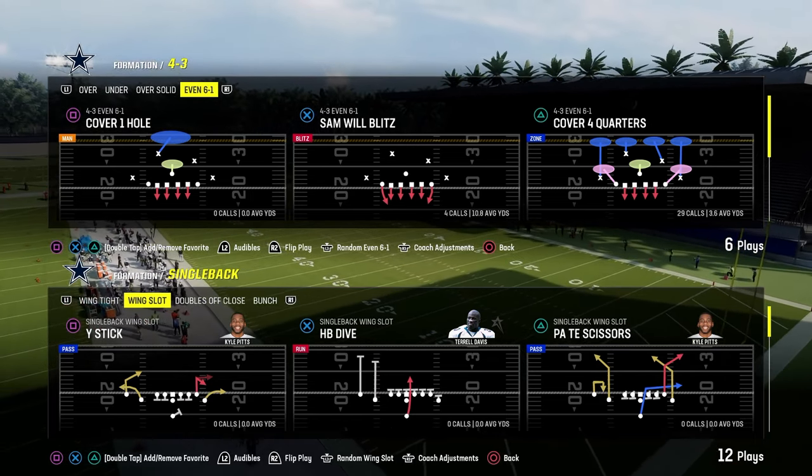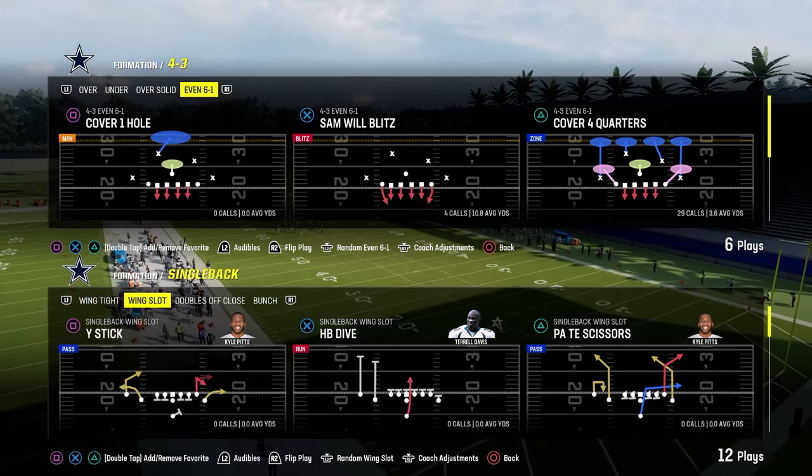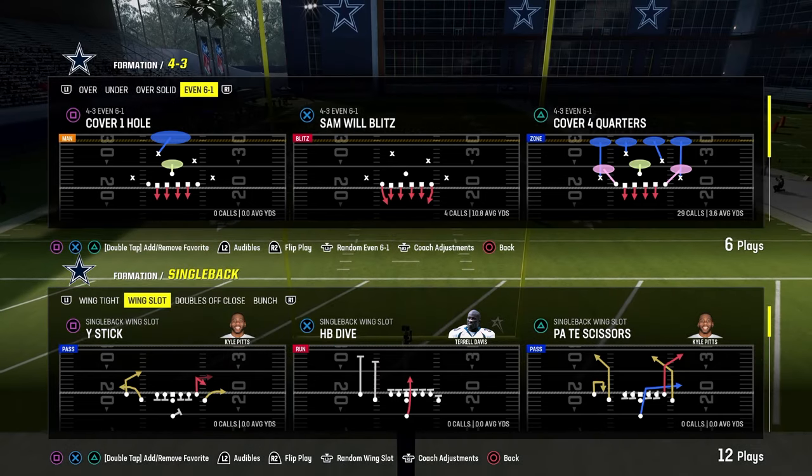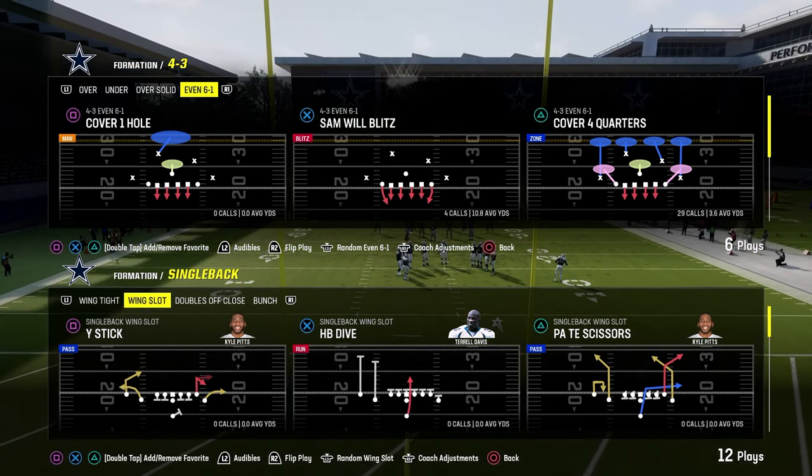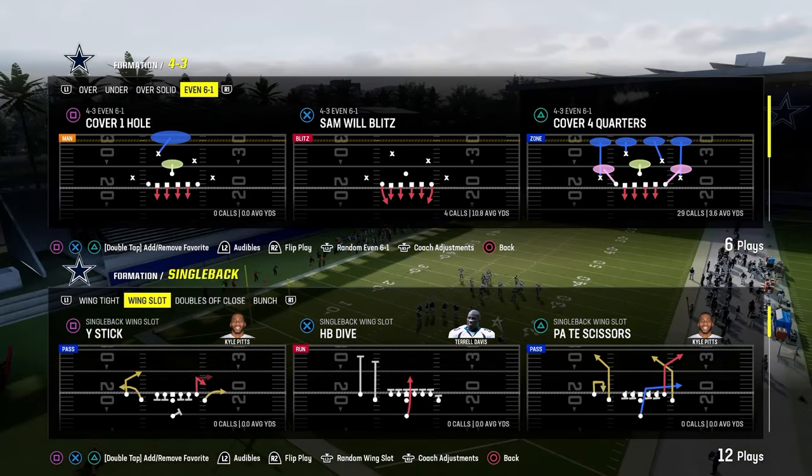Today's video we're going to show you how to stop pretty much every meta run in Madden 24, at least from under center, so that you can have a really good defensive system. We're going to first start out with wing slot out of the Colts playbook and we're going to get into some other playbooks as well.